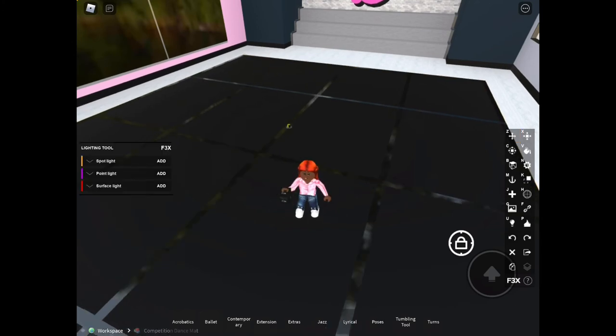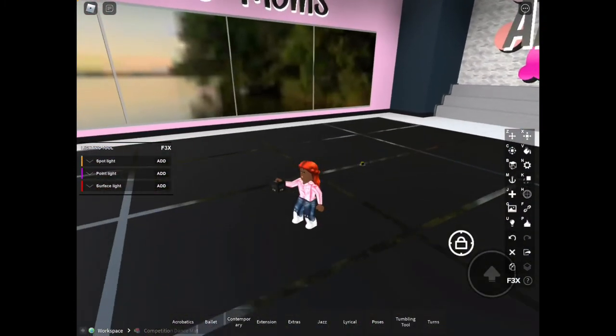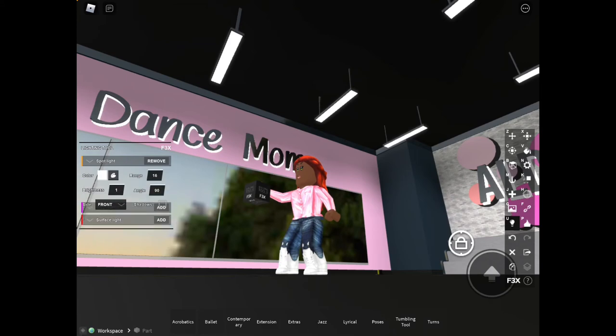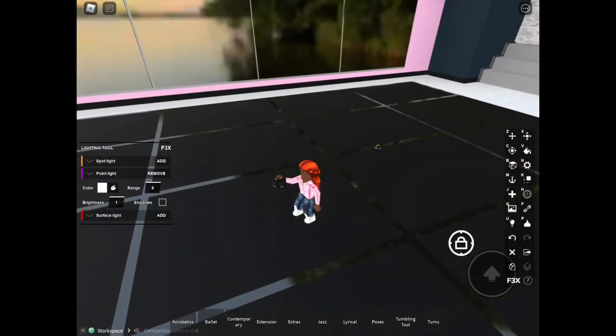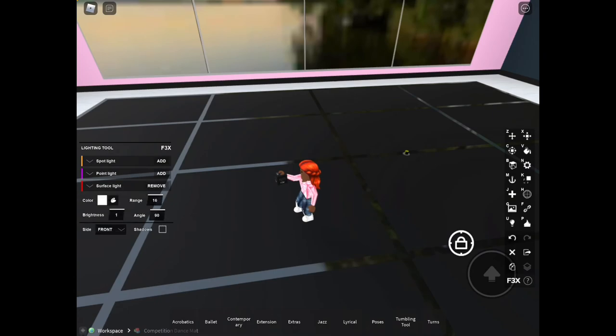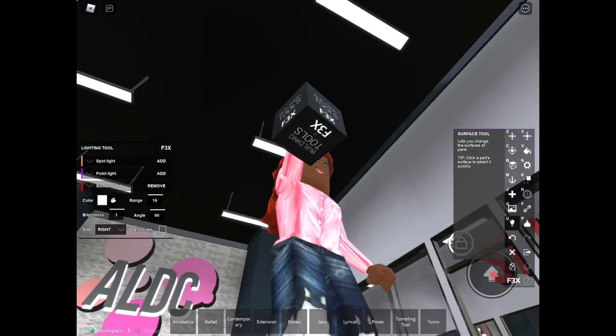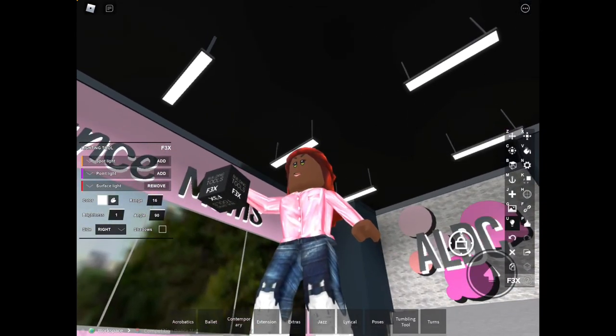Let's go back to the U tool. There's a point light — you have to use a spotlight or a point light or anything. Pretty sure you just take it to the top. I can place it anywhere and it worked. And you get the surface light too — I'm pretty sure it does the same thing. You can press it again and see what it does, and sometimes it will tell you.